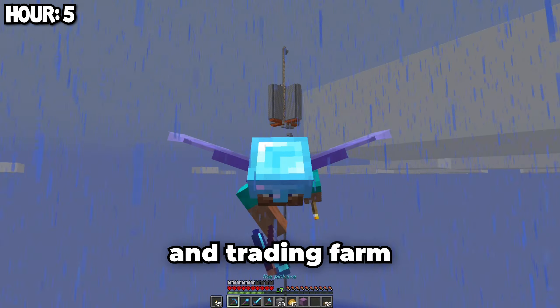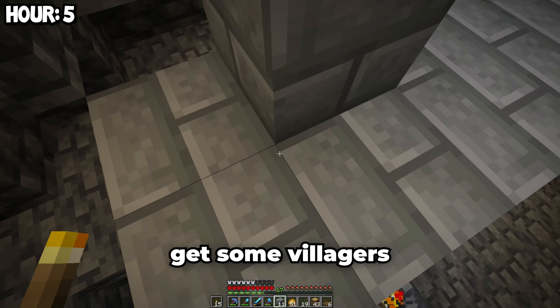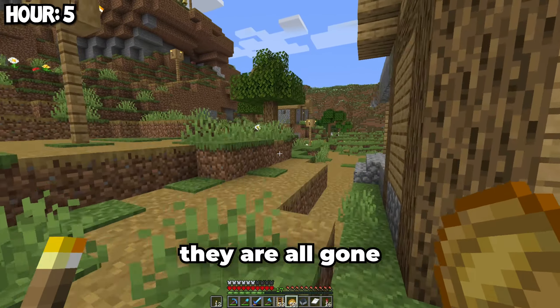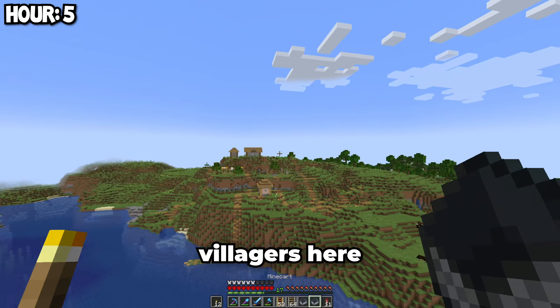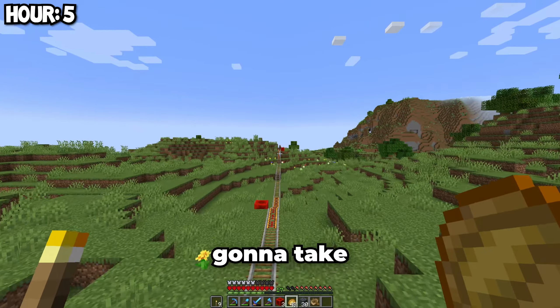Next up, we're going to build a villager breeder and trading farm. The first thing I need to build is a villager breeder so I can get some villagers down here. There should be villagers here — they are all gone. But there should be villagers here, and now all I have to do is get these villagers back to the base, which is going to take a while.